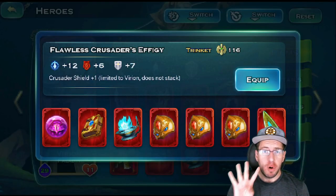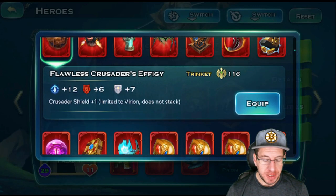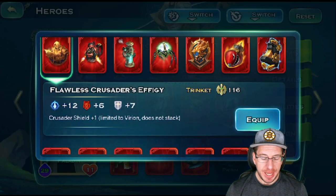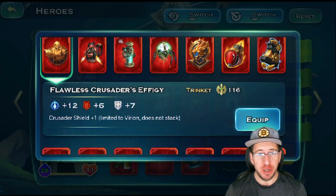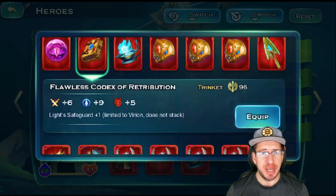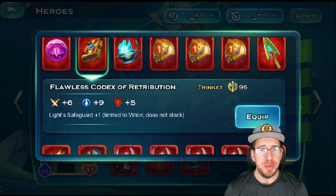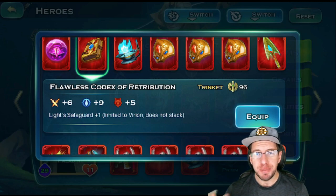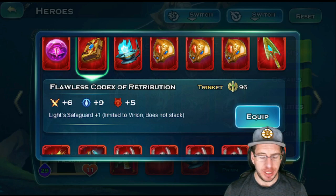Virian also has four trinkets that all offer plus one to skills. The first one is going to be the Crusader's Shield trinket. It actually has pretty good stats if you're going for magic, and it will really boost up your Crusader's Shield skill by offering plus one to it. The other option I really don't recommend for anybody is going to be the Codex, which offers plus one to Light Safeguard. It's a pretty good skill, but I really don't think it needs a whole trinket spot.